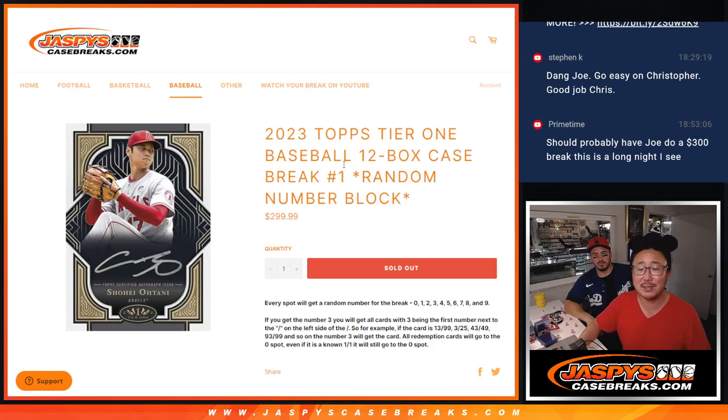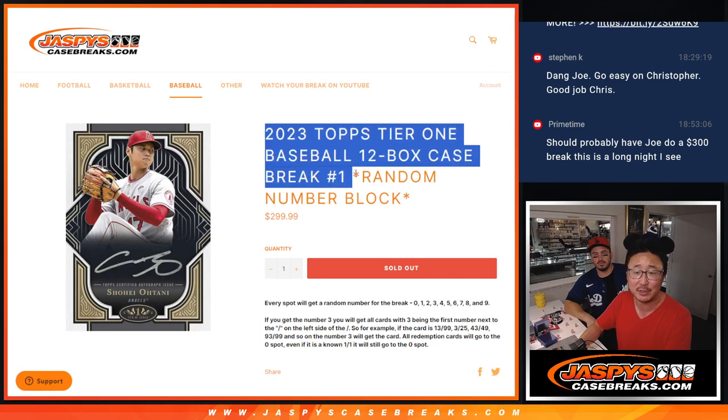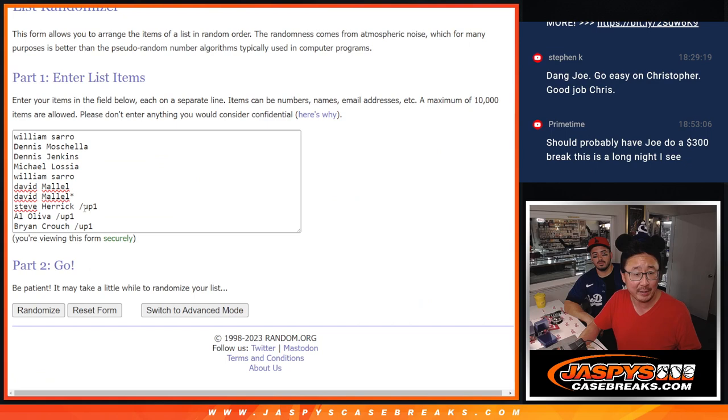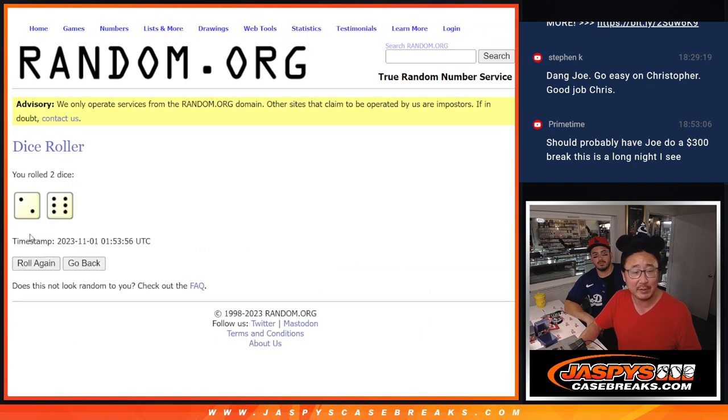Hi everyone, Joe for Jaspi's CaseBreaks.com coming at you with a random number block break of 2023 Topps Tier 1 Baseball — full case random number block. Big thanks to this group for making it happen. Congrats to the people who won their spots in that filler. There are the numbers right there. Let's roll it and randomize names and numbers.